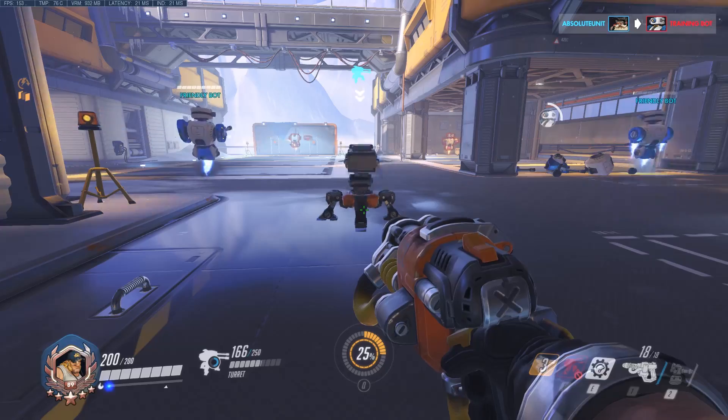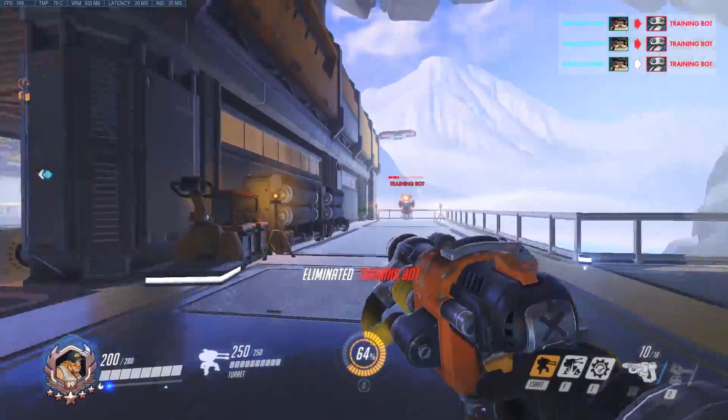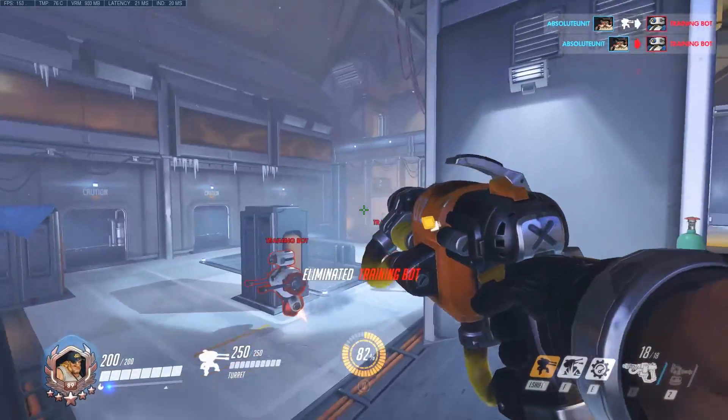First things first, quite obviously his turret — it's now a throw-down that deploys instantly. It's sort of a set-and-forget kind of thing, but you can set it back up in other positions. If you want to get rid of it, you can just destroy it, then wait for the cooldown and throw the turret back down again.